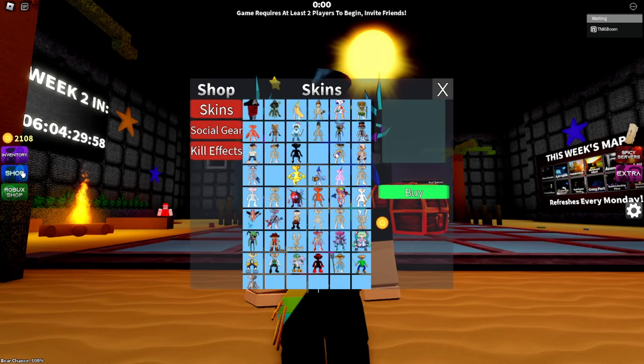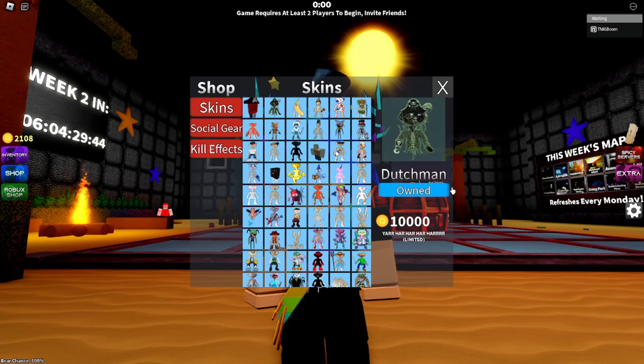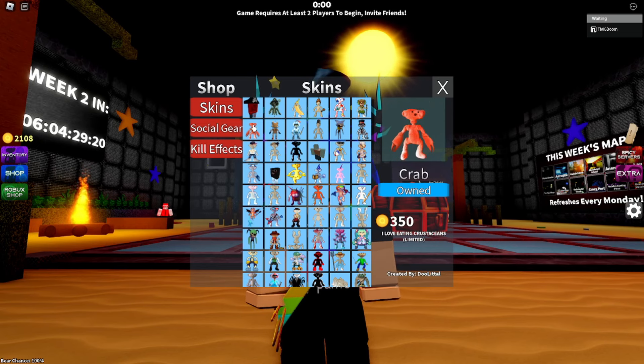Let's jump into the shop — we have a ton of new content. Starting off, Hob is back, so make sure to get him before he's gone once again. We also have a new skin being Dutchman, which is limited. We also have Banana Bear, which is not limited. And we have Pilehead, which is limited. Then we also have Flipno, which is not limited. We also have Tiki, which is limited, and Crab, which is another limited skin.